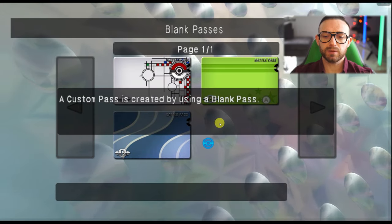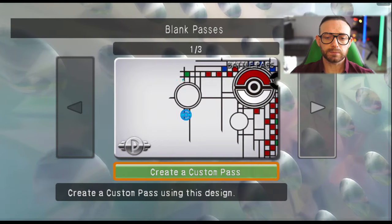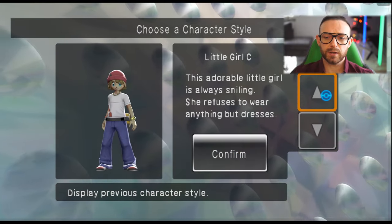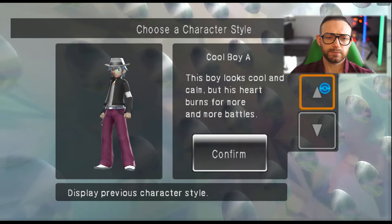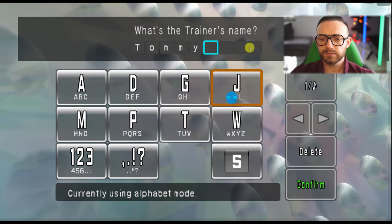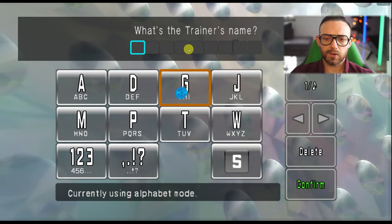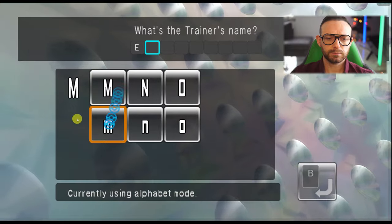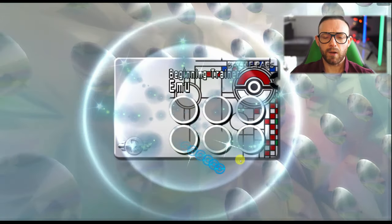After she's explained everything, go to Custom Pass. You'll see: Custom Pass created by using Blank Pass. Choose Design like User Direction Pass. Now you can choose whatever design you want. Click Create a Custom Pass, confirm. Choose whatever trainer you want — I'll go with this one. Confirm. Here you can enter your name — I'll put EMU. Confirm yes. And that's how you do it — it's done.